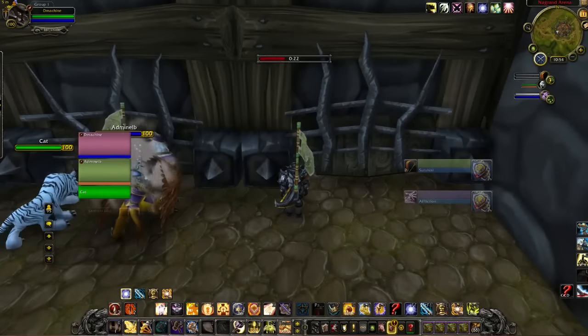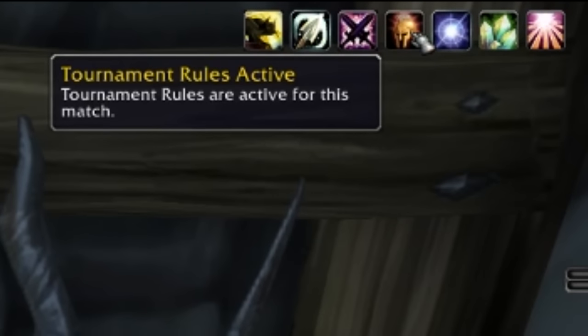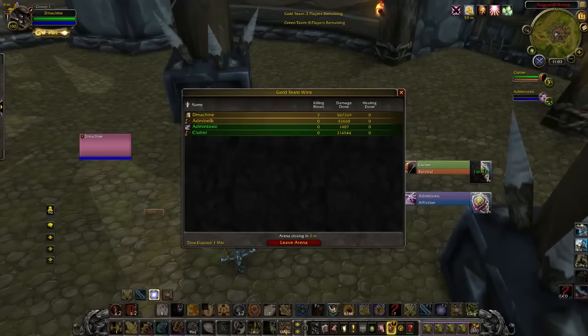Once you enter the war game, make sure that tournament rules are on. There will be a buff called 'Tournament Rules Active.' Make sure that is enabled — if it is not enabled, leave before the gates open. Once the game results have been posted, make sure to take screenshots of each and every game score screen.